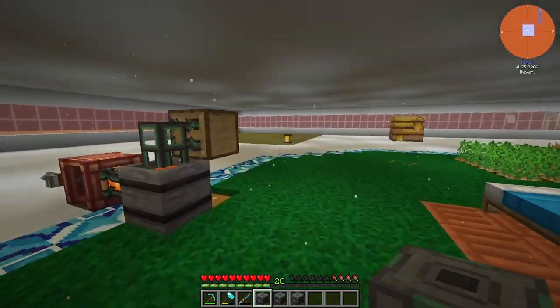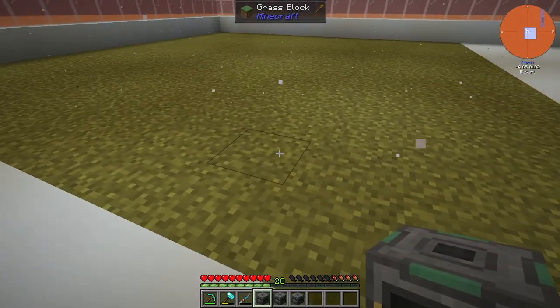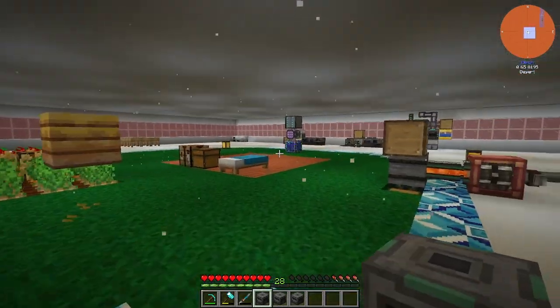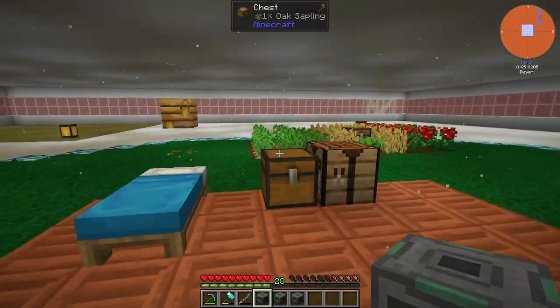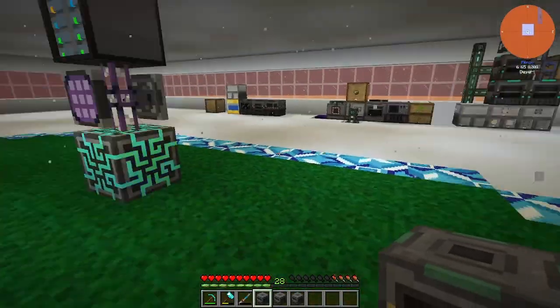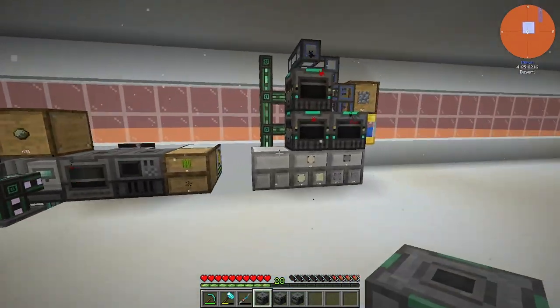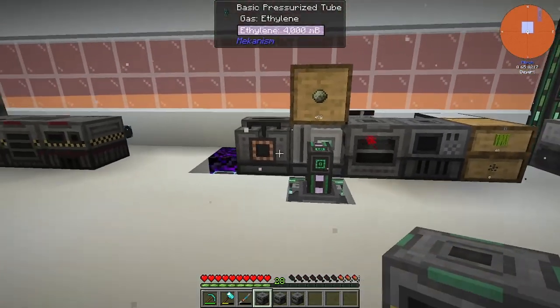First thing I did was I made a grassland area — nasty looking grass, I must admit, but still. I put some of that down; I was maybe thinking about moving all of the farming over there. Hopefully we get some passive mobs at some point. I moved this back over here, so this is the power area.